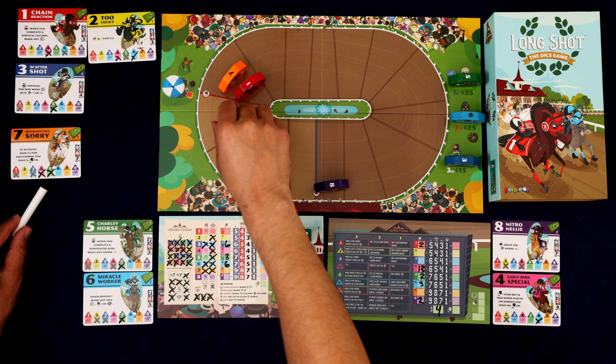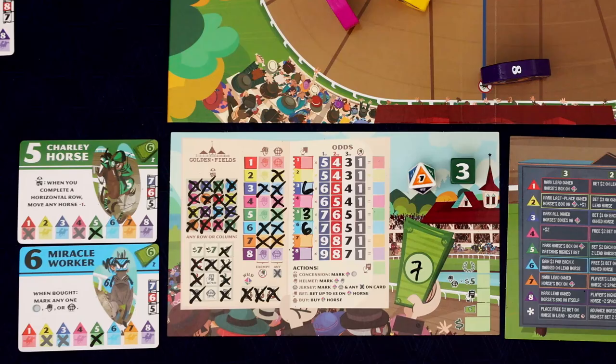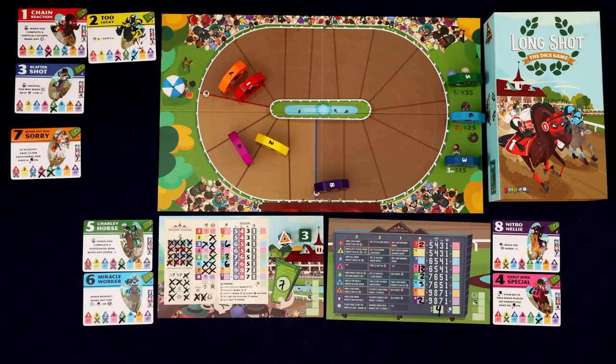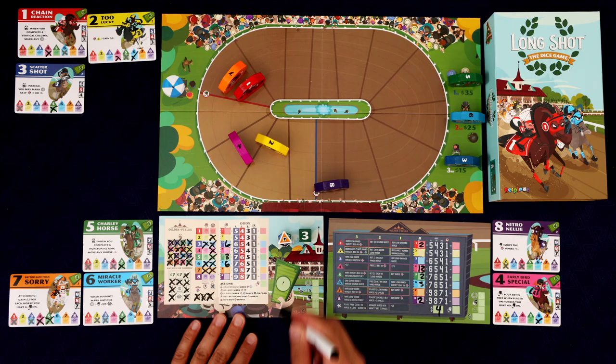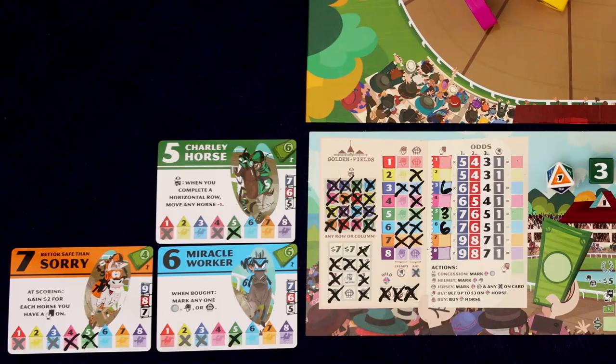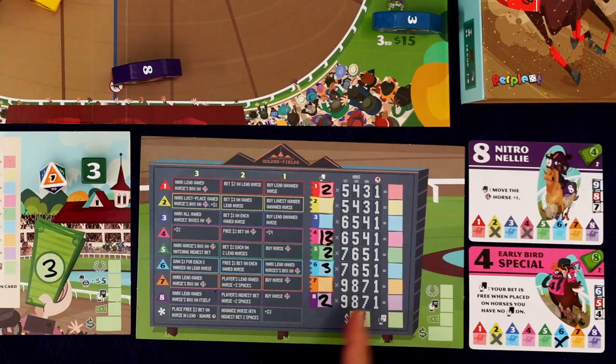We've done good here. There's really not much we can do with this seven — no reason to bet on it. One thing I haven't mentioned: if you can't do any action, you can always erase one of these wilds to use it in the future. Actually, we could buy that seven — it only costs four. It has a special ability that says at scoring, gain $2 for each horse that you have a bet on. We have bets on three horses, so that's worth six bucks at the end of the game — we just netted $2 there.